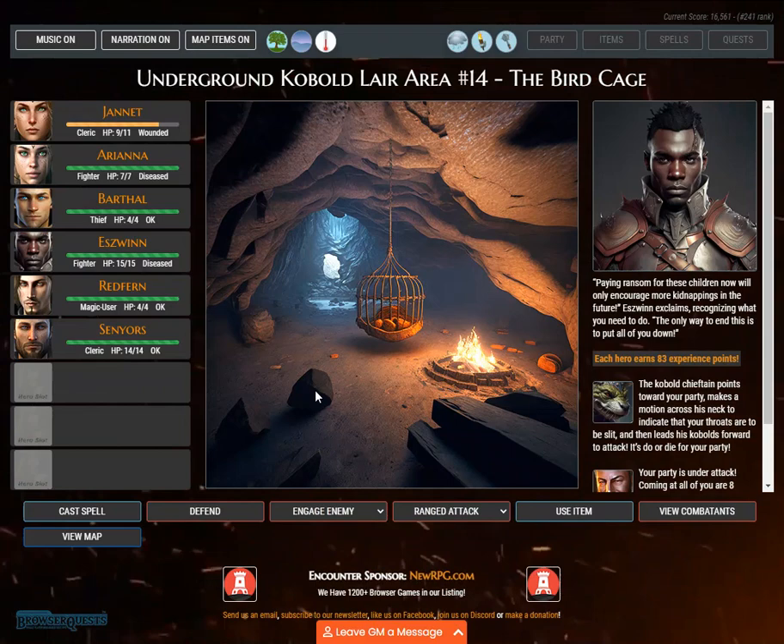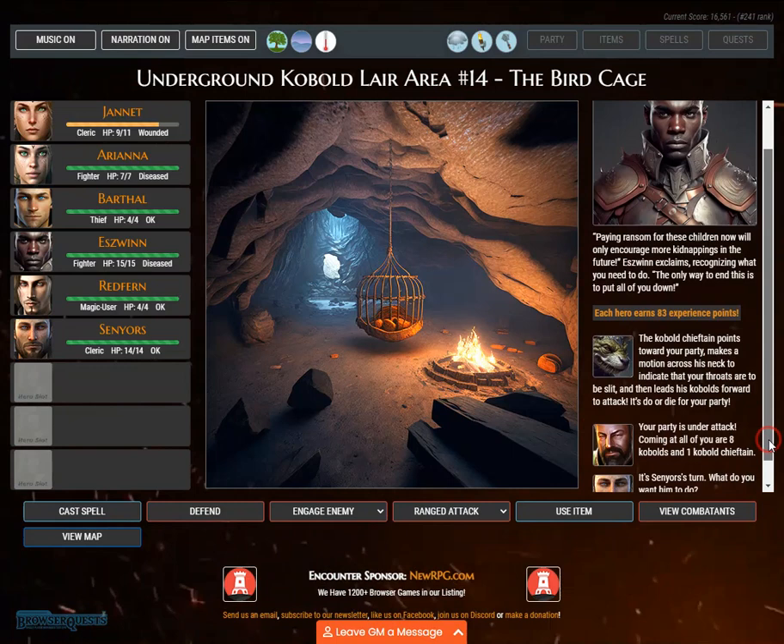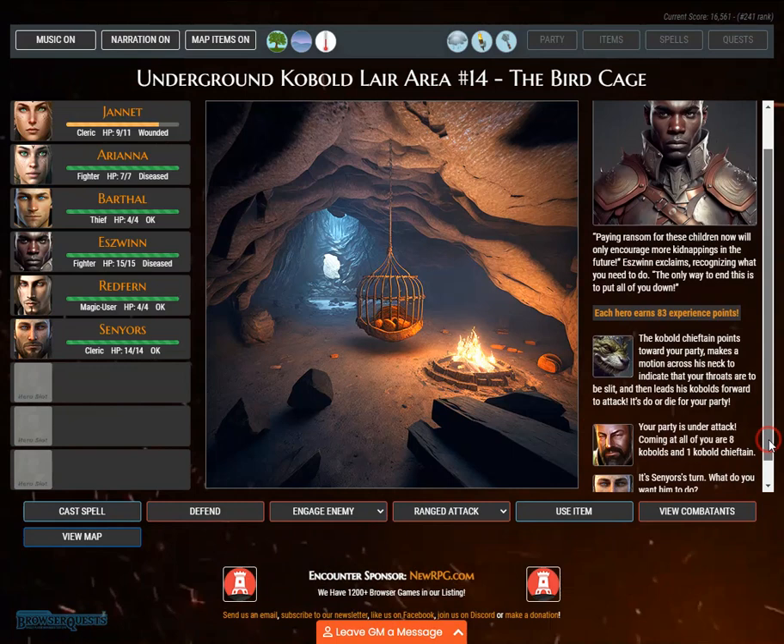'Paying ransom for these children now will only encourage more kidnappings in the future,' S-Win exclaims. 'The only way to end this is to put all of you down.' Each hero earns 83 experience points. The kobold chieftain makes a motion across his neck and leads his kobolds forward to attack. Your party is under attack — coming at all of you are 8 kobolds and 1 kobold chieftain.